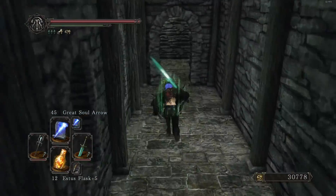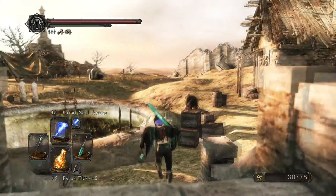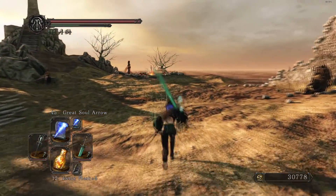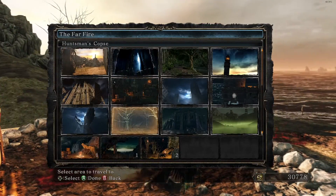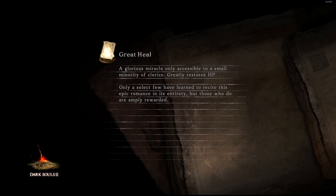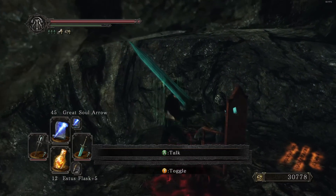I just need to go and get the Sunset Staff. I should have the stats to get the entire Sunset Armor from Felkin the Outcast — I'm pretty sure. Let's go over to this place. That refuge, I think, is the one I need to go to. I'm happy that I'm done with grinding the stuff I needed to grind — even though it wasn't that bad and didn't take me that long, it wasn't particularly fun.